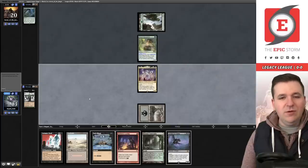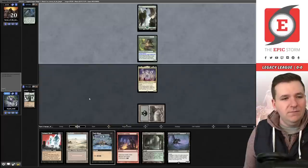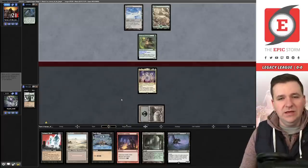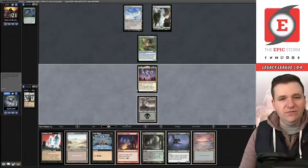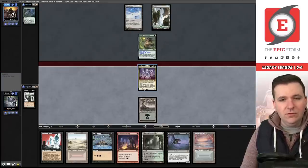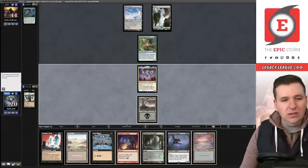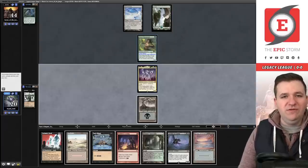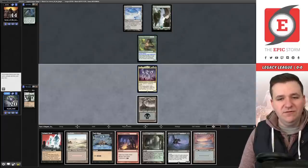We take Verdant Catacombs, Archon of Cruelty, Faithless Looting, and Dark Ritual — covering creature, sorcery, instant, and land types. We're taking the Looting to get the Archon to the graveyard. That was a draw four — not bad. Opponent plays Glimmer Post off the Once Upon a Time. We pick up an Underground Sea and go to combat, swinging with Atraxa.